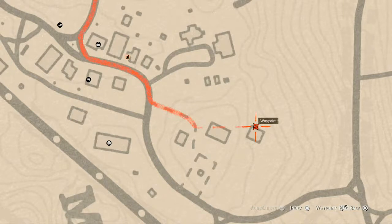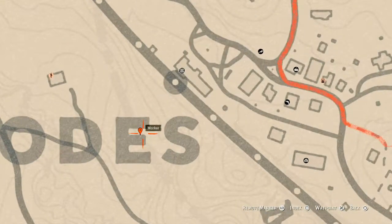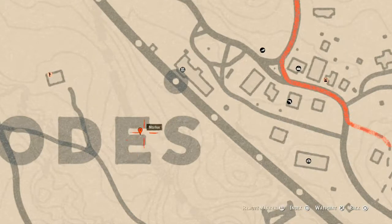You can see the dig spot using Eagle Eye — look for the glowy indicator. At our next marker right here you will get a random coin. Come over here near the dead tree — it looks kind of like a Y shape from a certain angle. Go around the base of that tree with your metal detector and that's what you will get: a random coin.